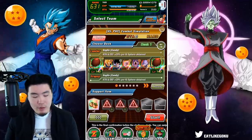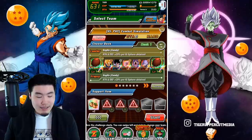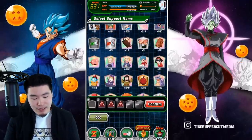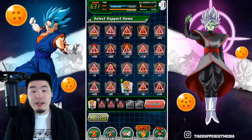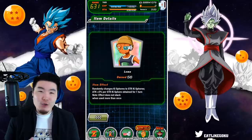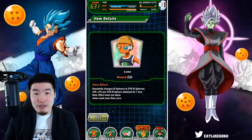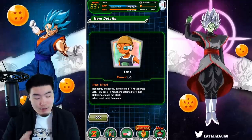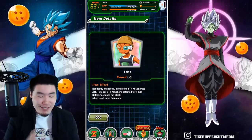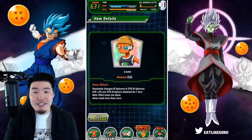For the rest of the team we're going with a couple of orb changers and a couple of supports. In terms of the support item, instead of the Takoyaki we're going to go with the Lemo item. It doesn't actually matter that much which nuking item we use — Lemo, the Jaburo cookie, Chilai, and so on — but I just like to use the item that corresponds with the type of our attacker. Since we're using STR Majin Vegeta, we're going to go with the STR orb changer.